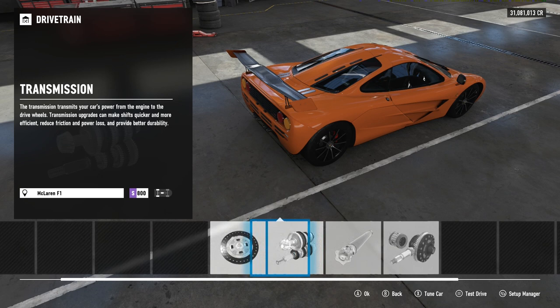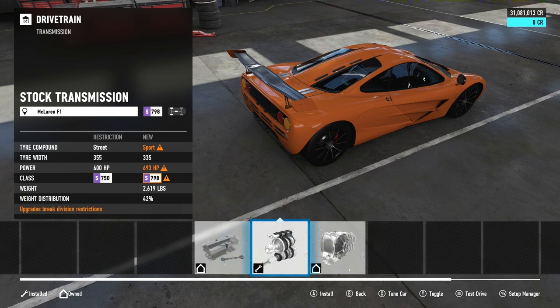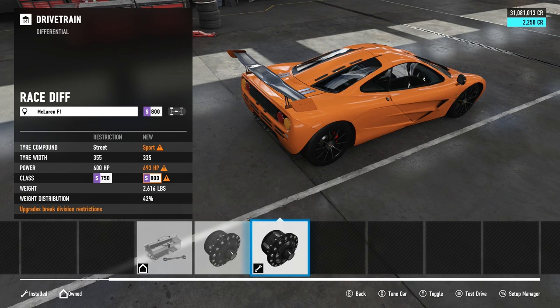For transmission, we've gone with sport — only two more PI — but you do need to adjust the gears. Keeping it as stock, you'll find yourself changing gears at the most awkward parts of corners and it just doesn't pay off. The transmission is set up nicely. We also have race driveline, and for the differential there's no question: you need the race differential, otherwise you're setting yourself up to fail when building the car.